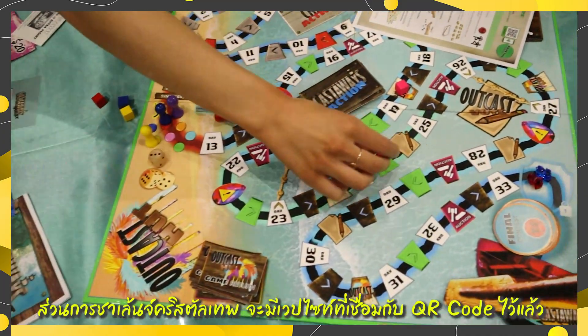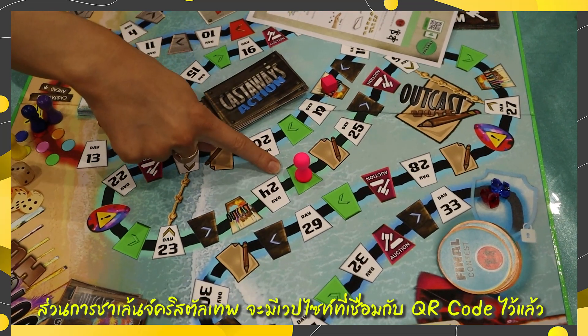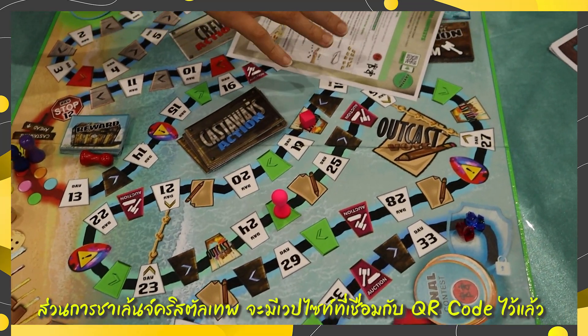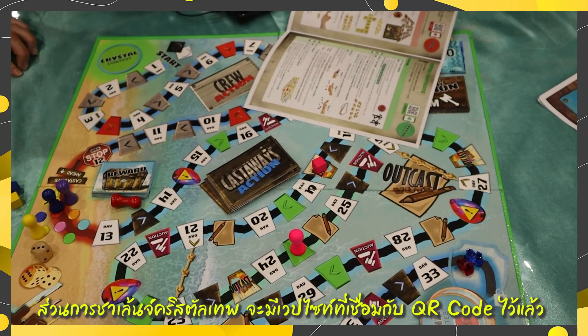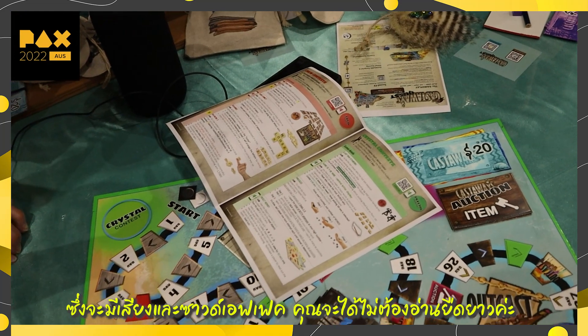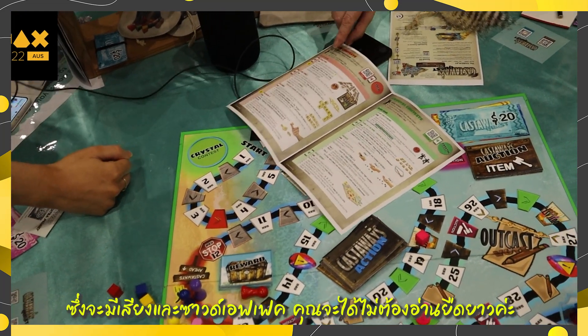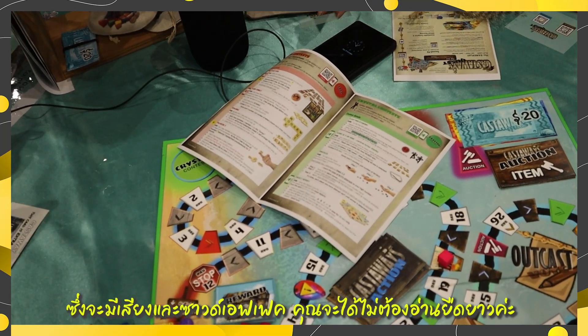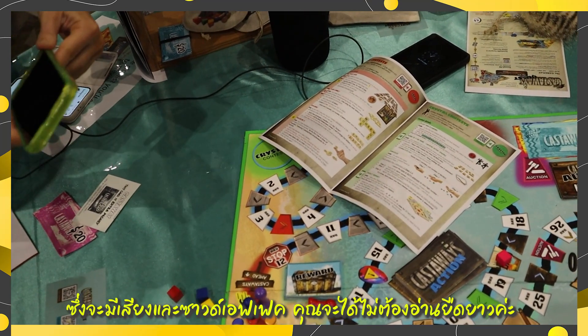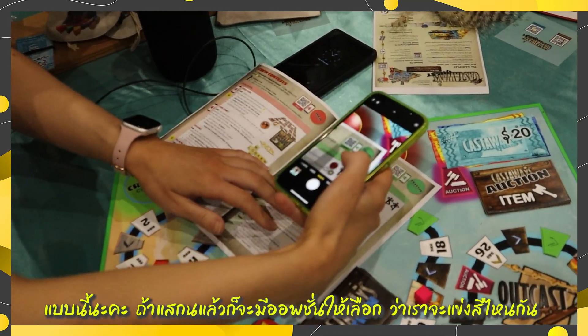The Crystal Contest cards are the green ones. When you land on one of these, there is actually a website connected via QR code, which means it has sound effects and the rules explained verbally — you can just listen to them. It saves you from having to read the rules and spend your game with your nose in a rulebook, so you can just scan with the QR.